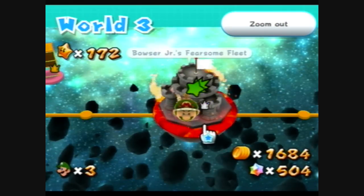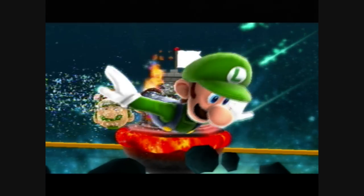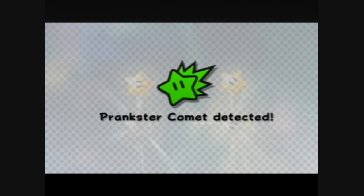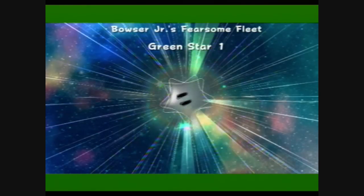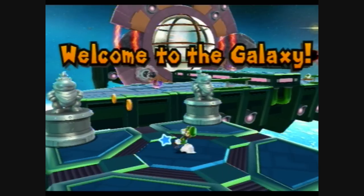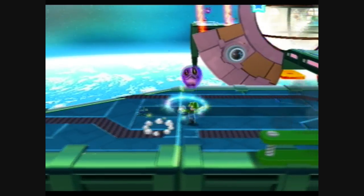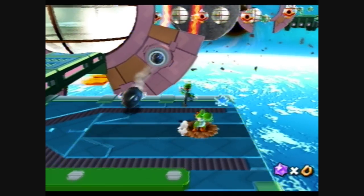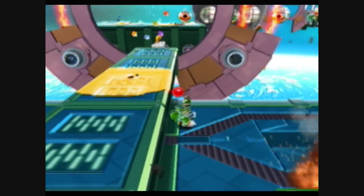Alright, it's almost time to finish with world number three, by going to Bowser Jr.'s fearsome fleet. The first green star is going to be behind one of those evil mole things which shoot bullets at you. You'll see what I mean later on. For now, I think you grab Yoshi, then you shoot one of those bullets at the glass dome.